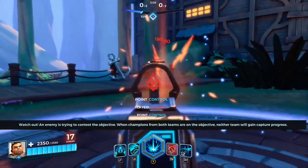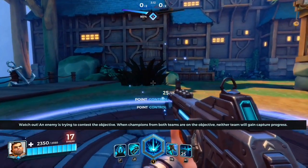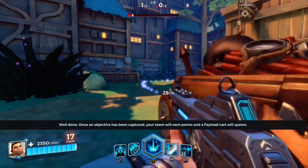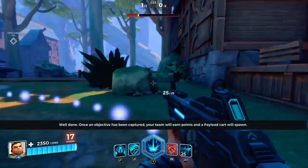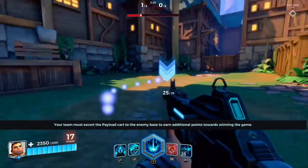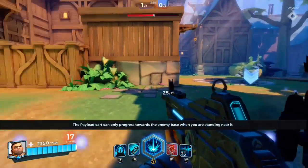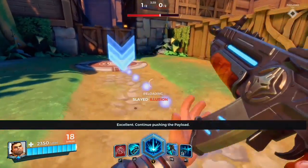An enemy is trying to contest the objective. When champions from both teams are on the objective, neither team will gain capture progress. Once an objective has been captured, your team will earn points and a payload cart will spawn. Your team must escort the payload cart to the enemy base to earn additional points towards winning the game. The payload cart can only progress towards the enemy base. Continue pushing the payload.